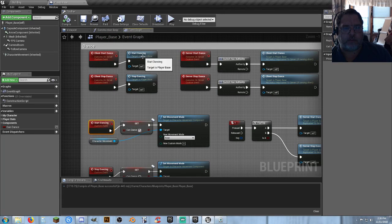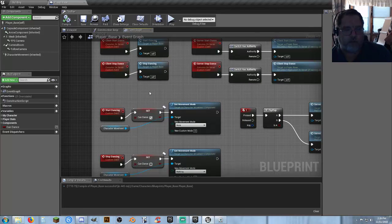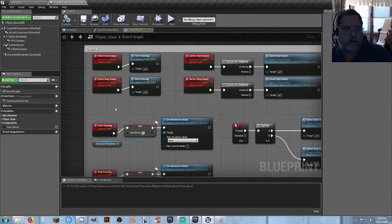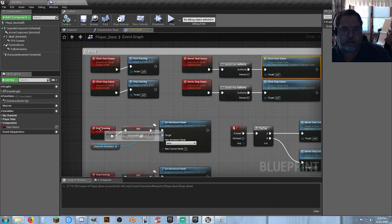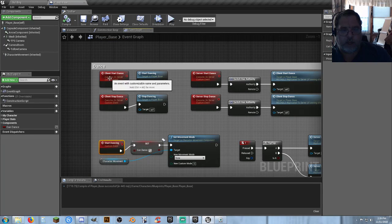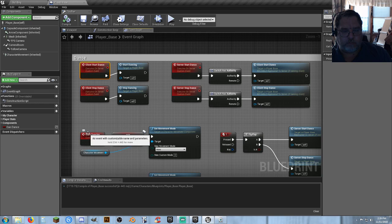So honestly that could have been done off of the client — I could have just put these two down here and they could have been the client thing. But the reason why I broke it down was I wanted to show this to somebody else in a private session, and I wanted to make sure that it was very evident of how you're going to call these events. What you would actually put in would be the server part where you're doing server start dance, switch to authority, client start dance. So technically I could have used these custom events — I could have not made them and just started right here with client start dance, which is a run on server. So for the animations, you can skip the additional step.